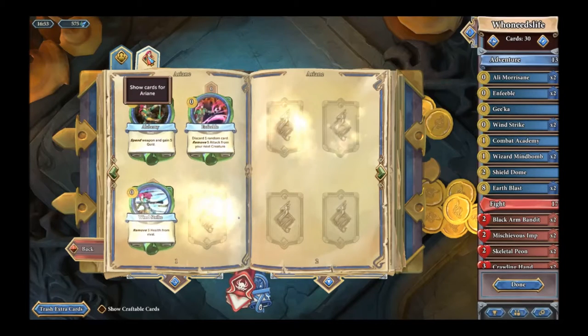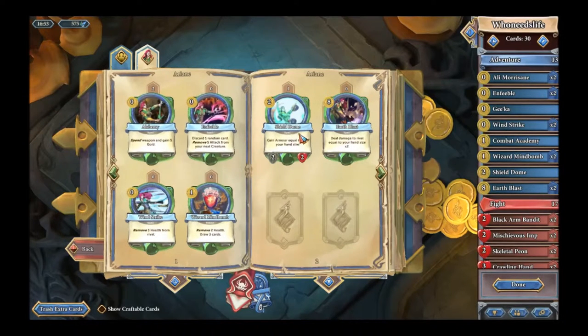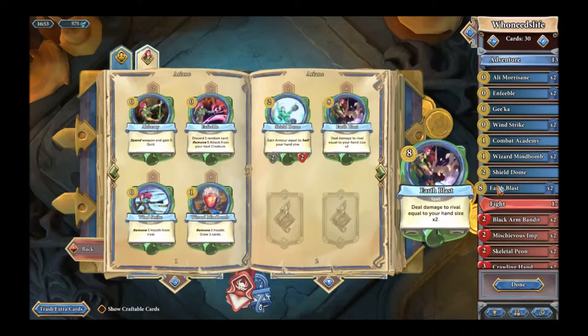You have your class cards here. For example, here are all the spells I have for Arianne — Earth Blast is what I use in this deck. I have one copy of Shield Dome to gain a little bit of life back through armor, just to benefit off of the giant hand size. Wind Strike often catches people off guard. Enfeeble allows me to take down huge creatures, and Mind Bomb keeps me at a high hand size. The theme for this deck is to sacrifice my life to bring down theirs. This deck does pretty well against everyone except healing decks. It does great against armor decks but not healing decks, and also other mages who are fast burn decks.